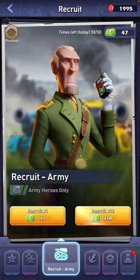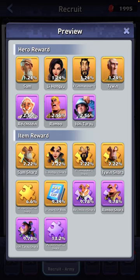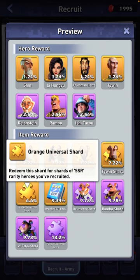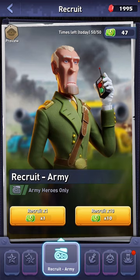With the elite recruits, as you can see in the preview, you can see the heroes that you can unlock. You still get the purple heroes but you're more likely to get orange heroes here — those are shards. You're also likely to get the coveted orange universal shard. The army has the highest percentage for getting the orange universal shard, so most people say save your elite recruit vouchers for army.